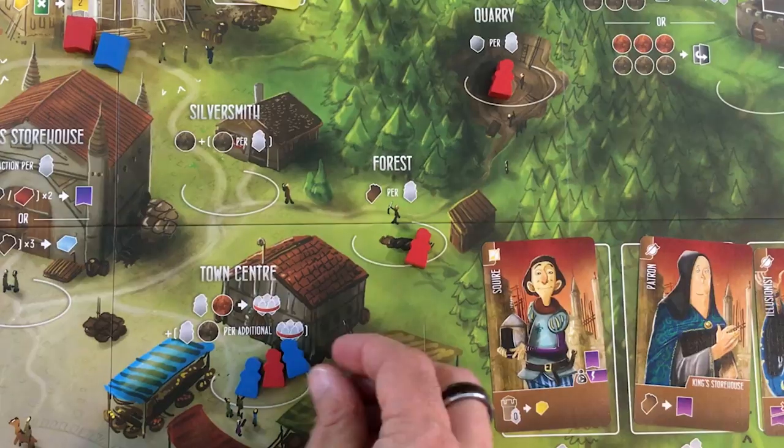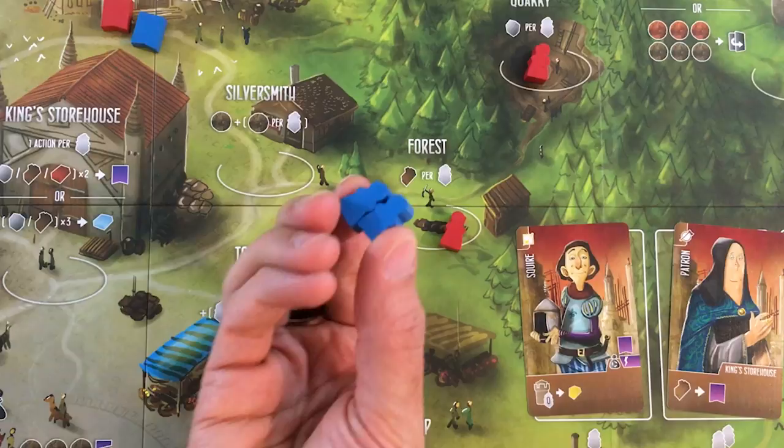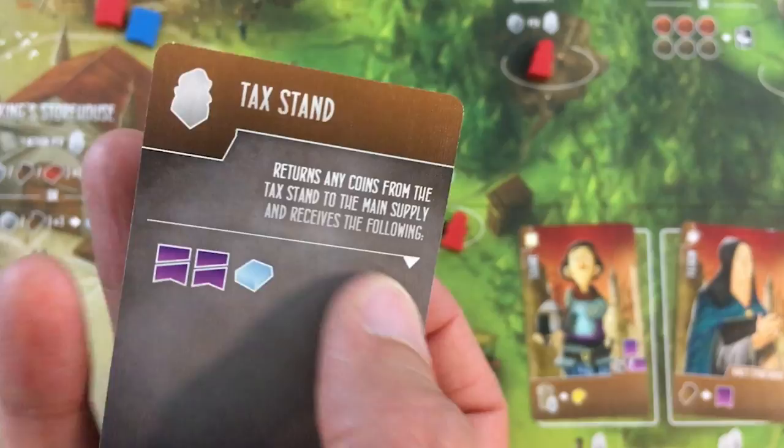The AI arrests me right back, putting a worker in the town center — one more tax to the stand. And why not — I want to build up some more silver, so let's go to the town center and grab both of those guys too. But the AI sees I was eyeing all that money in the tax stand and removes all of it — they don't get silver themselves, but they lose two virtue as though they'd robbed it. They get one marble, and they drop to five on the virtue track with a negative one.